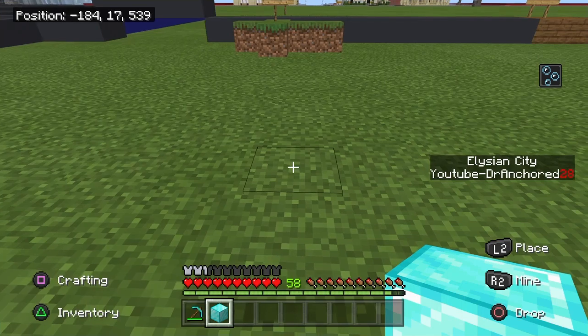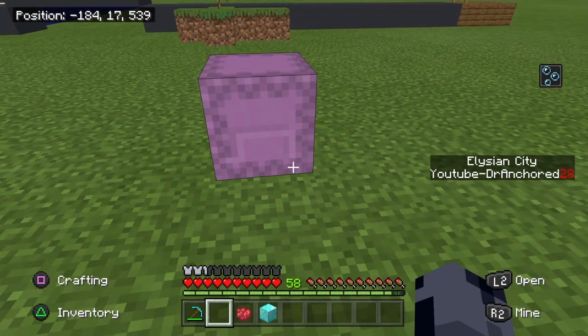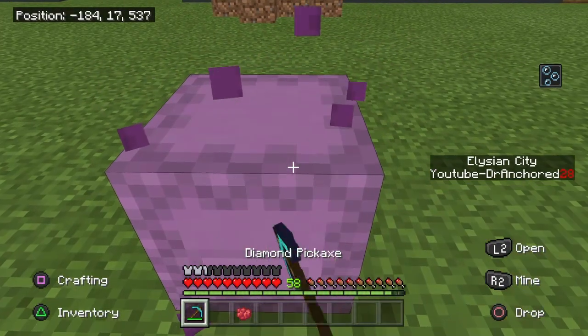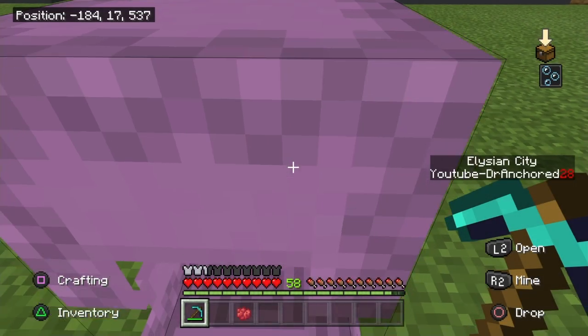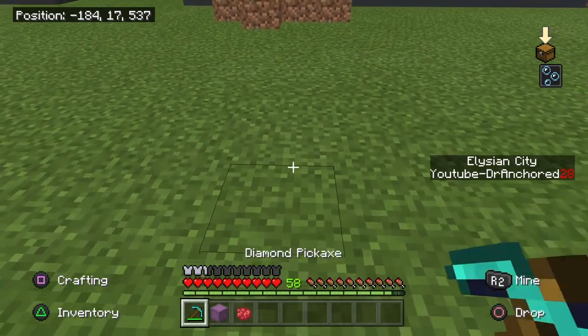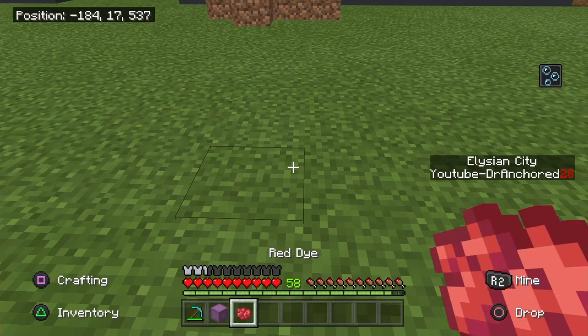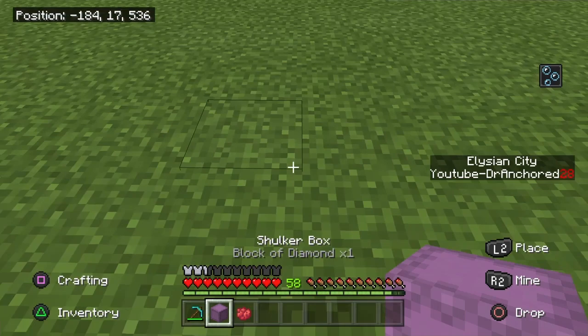Let's go on to the second duplication glitch. This next one is very similar to the first. All you guys are going to need is a shulker full of the stuff you want duplicated, or just one item in a shulker. You must have the item in a shulker, along with a diamond pickaxe and a die in the correct inventory positions.